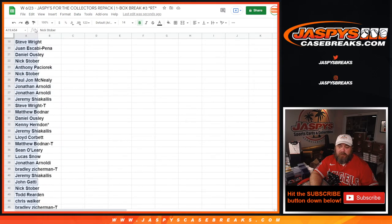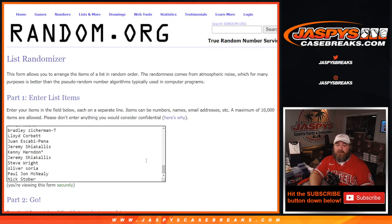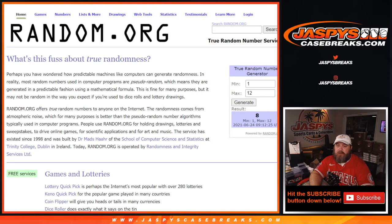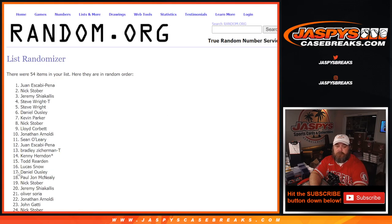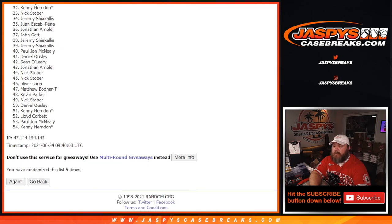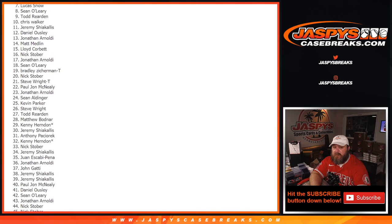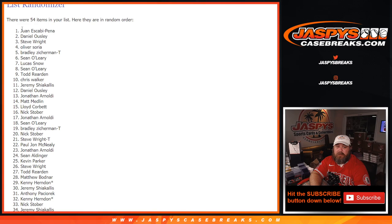So, 54 names on the randomizer — top two, $50 in break credit each. Dice roll, top two names after two and a three, five times. Good luck. Fifth and final time. Thanks to everybody for getting in on the break. Special thank you and congratulations — Daniel Owsley and Juan Escabi-Pena, top two, $50 in break credit each.